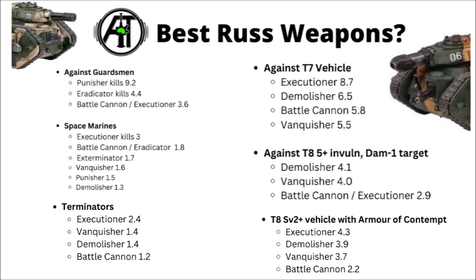Moving on and actually looking at some big numbers against various different targets, here are a few breakdowns for some of the best Rosses against common targets in the game. On the left we've got Guardsmen, Space Marines, and Terminators, and on the right we've got vehicles: a Toughness 7 one, and then a couple of hard targets — a Toughness 8 with a 5+ invulnerable and minus 1 damage like a Plague Burst Crawler, or a Toughness 8 with a 2+ save and Armour of Contempt, say a Votann Land Fortress or an enemy Leman Russ.